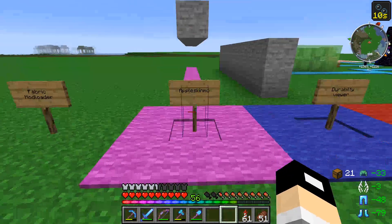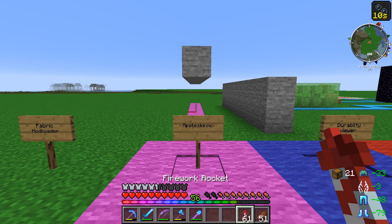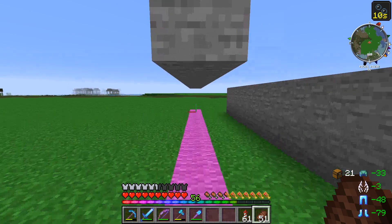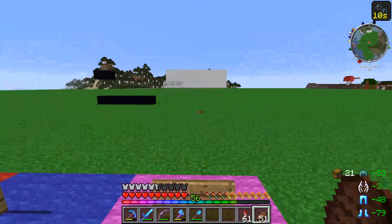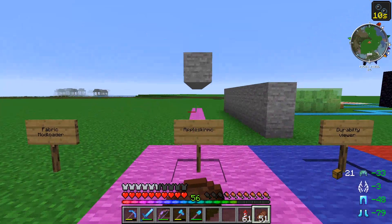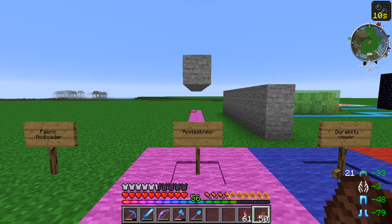Alright, so the first mod we'll talk about is Appleskin MC. This one is more of a cosmetic mod than anything else. You'll see when I go over to my food how it flashes the saturation and gives me an indication of when I'm running low on food. It's really handy to know if you're PvPing or just curious to see how much saturation you have. As I eat now it's reset and telling me what the next saturation countdown is. So that's a cosmetic but pretty handy mod.